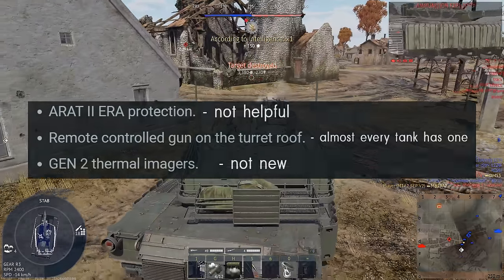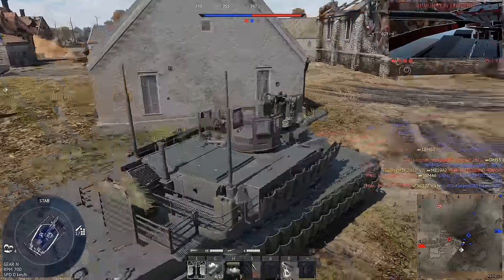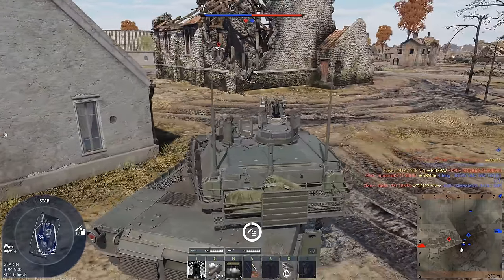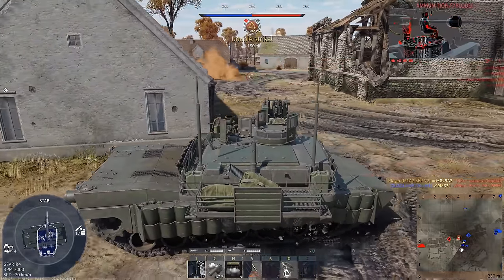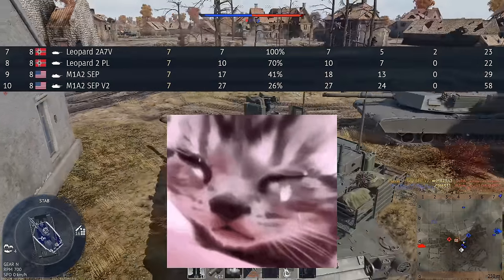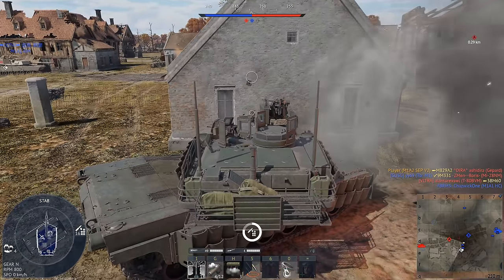It gets some more ERA tiles that don't really do all that much, and you can't remove them to save weight, unlike the SEPP. Combine this with another premium M1, and US win rates are pretty terrible. I think my win rate in the SEPP V2 is something like 30%, 22%, so yeah, it's pretty awful.